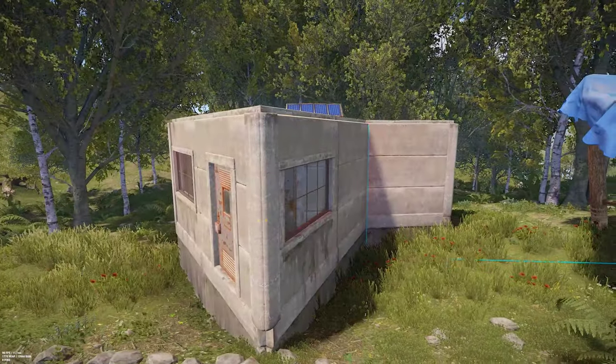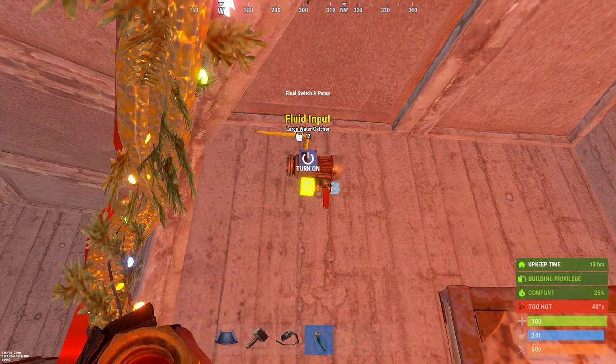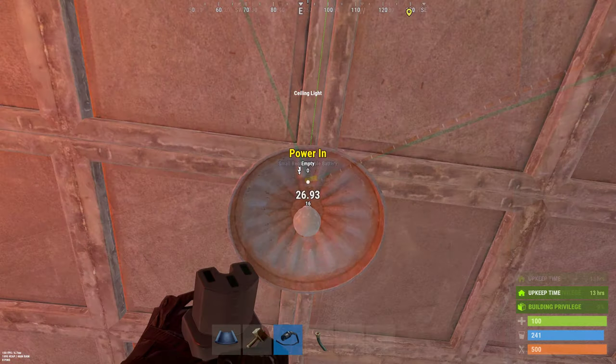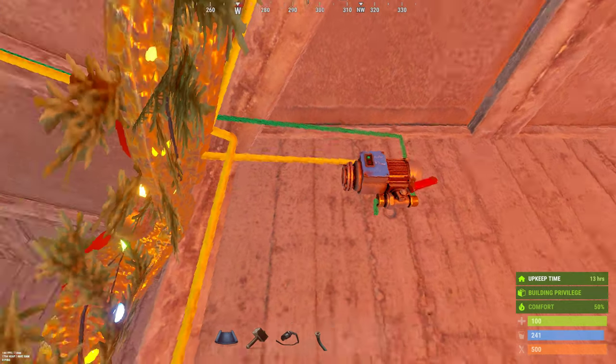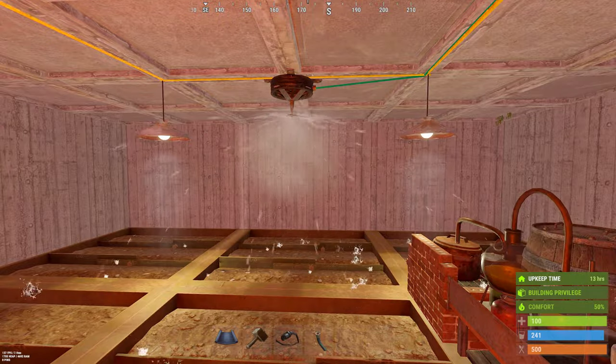This very basic base can support what you need to grow. Just hook one large catcher to a fluid switch and pump, and onto a sprinkler. Power the pump and two lights, and you're set. You'll need to let the planters fill over a long period of time, or manually water them after it rains with water from the catcher.